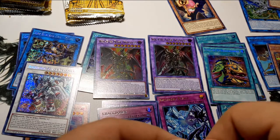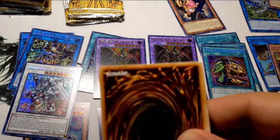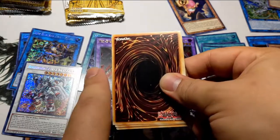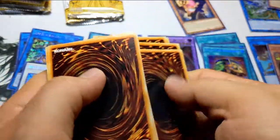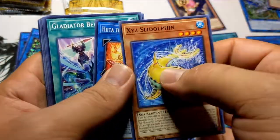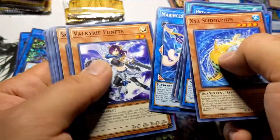We have nine packs left. These mega tins have been great but Konami, I'm missing one card — you know what card it is — let me get that IP Masquerena. Six to the front, twelve all to the common pile. Come on, one IP Masquerena, let's do this.